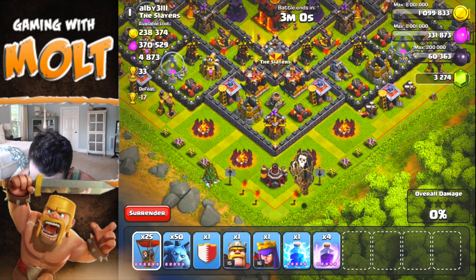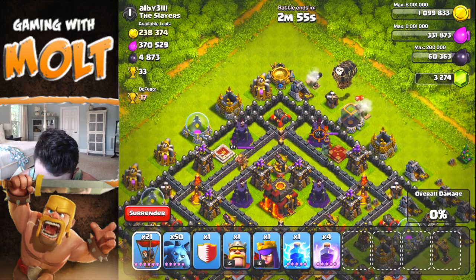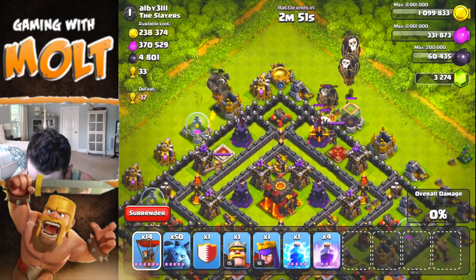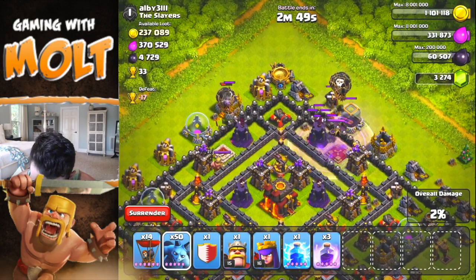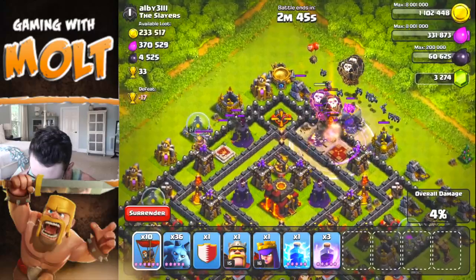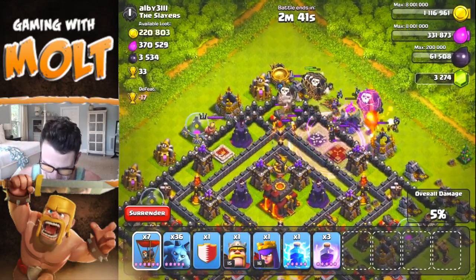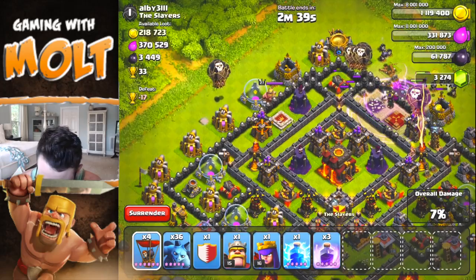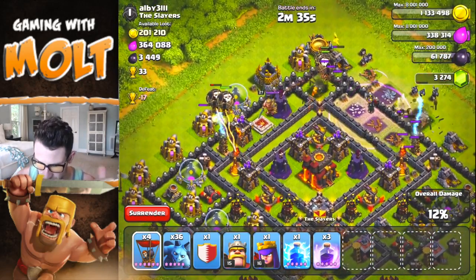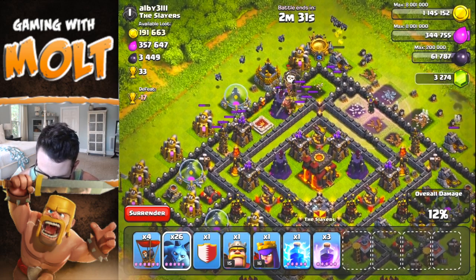I'm going to go ahead and take out this archer tower right here, and take out this wizard tower and this wizard tower. There is that archer queen over there which is going to cause some problems, so why don't we drop a rage and some minions over here and drop a couple more balloons. The queen got taken out by the damage from the balloons, which is awesome. They do so much splash damage whenever they die and you really have to take that into account whenever you're raiding.